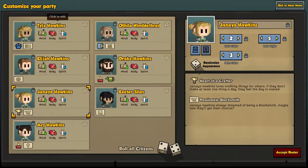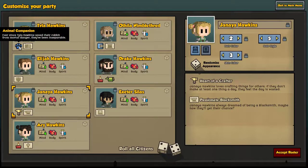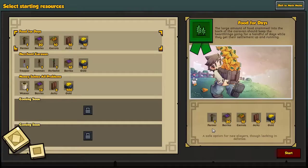Last but not least, and probably the most vital character of any Ascendancy crew when you start out, is going to be your Carpenter. We have a Carpenter who happens to have an animal companion. Ever since Tyla Hawkins saved their rabbit from mortal danger, they've been inseparable. Maybe she starts with a little bunny rabbit following her around. Tyla is a Carpenter, and Mind of Six is fantastic. So with that, we've set up all the characters, and we hit select resources.